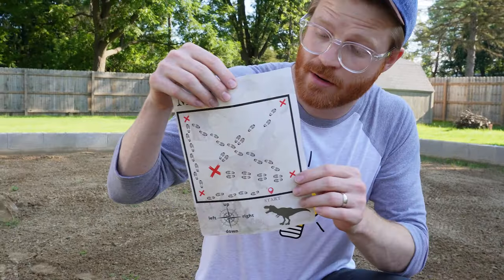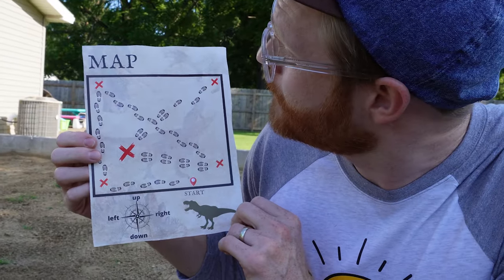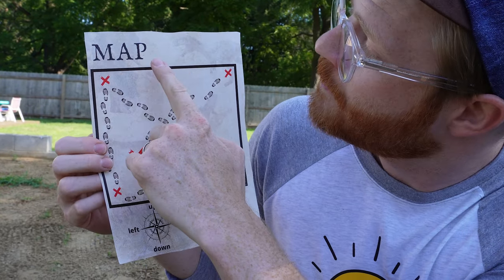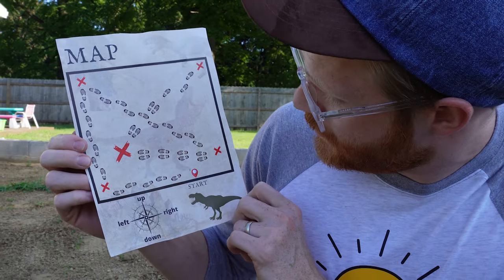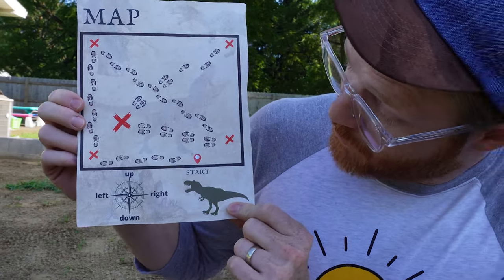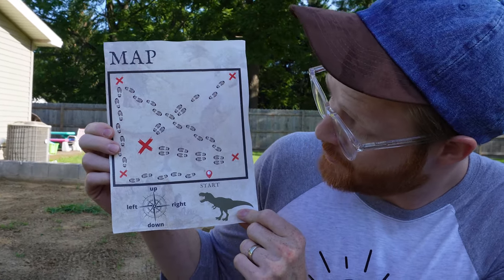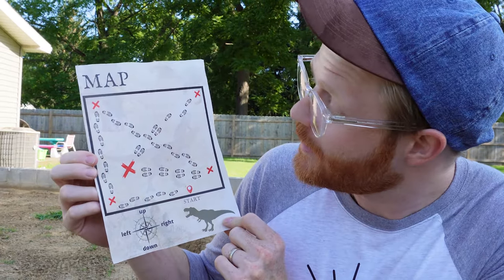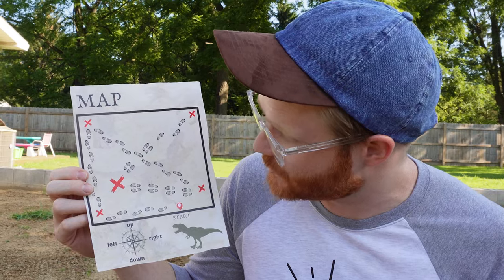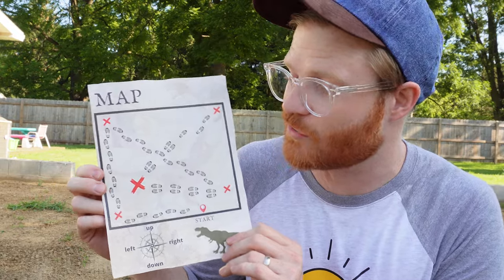Whoa! Look at this. Do you know what this is? Let's see, it says M-A-P. That spells map. I think this is a map. What's that in the corner? Let's say it on the count of three together. One, two, three. Dinosaur! You know what? This looks like a map of this very sandbox. I bet this is a map of dinosaurs. Maybe we should use this to see if we can dig up some dinosaurs today.